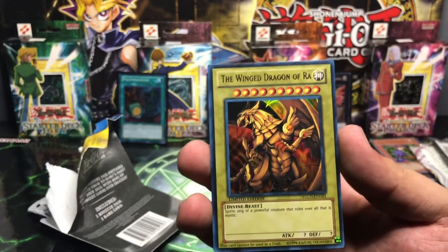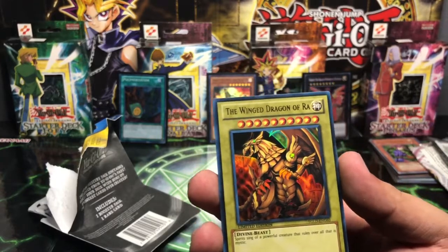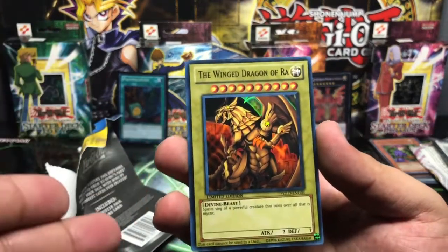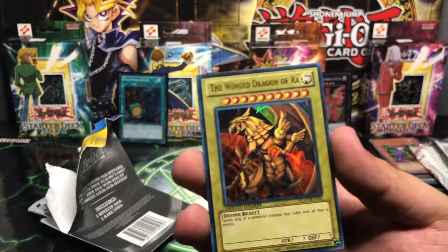But the Ghost Rare — in case you guys are saying 'hey, that's the card, what are you talking about?' — no, the Ghost Rare looks completely different guys. Completely different. This is the one we are after, the Winged Dragon of Ra. But if I do pull that card, you will eventually see what I meant by it's different.